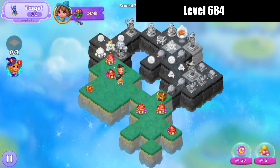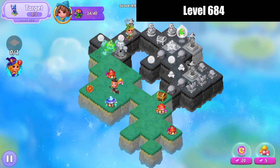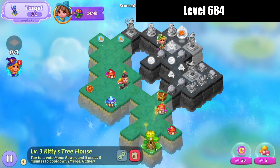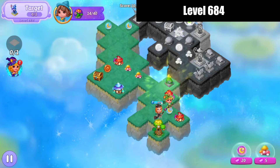We'll bring that hut up and this hut over and merge those, hit that extender. We've now got a kitty treehouse which we're gonna tap on and then harvest. We're gonna bring that grass up and merge there.